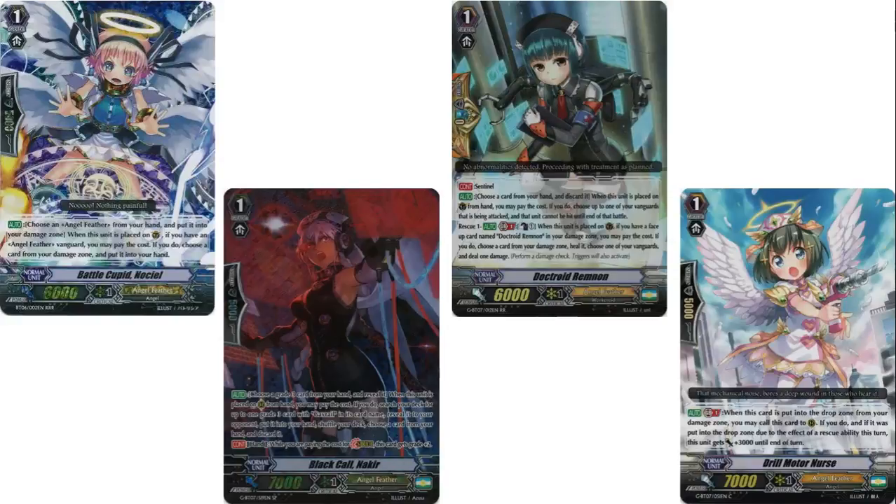For our grade 1s, I run 4 Battlecupidosiel. Its skill is: when it's placed in the guardian circle, you damage swap. So it lets you get Gavriel's gem break 2 ability off during your opponent's turn, then you power up your vanguard to 13k. You can put whatever you need in your damage zone, grab whatever you need, up your shield by 5k, grab a perfect guard — whatever you need to do.